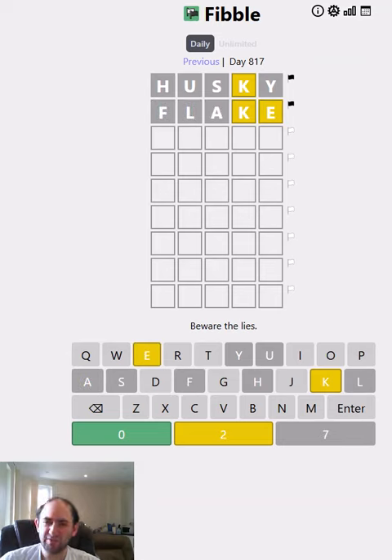The K is still yellow. So that means if it's lying once, it's lying twice, and it's making the exact same lie, which is a little bit against the odds, I suppose. Let's see what else might be happening. I suppose we could have an S there and an A there that's lying. So let's try SPEAK.